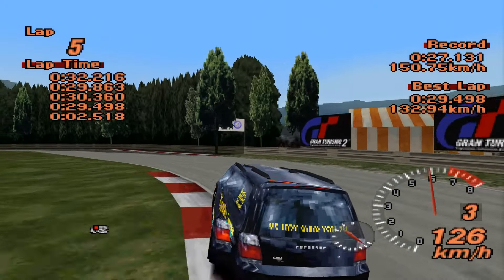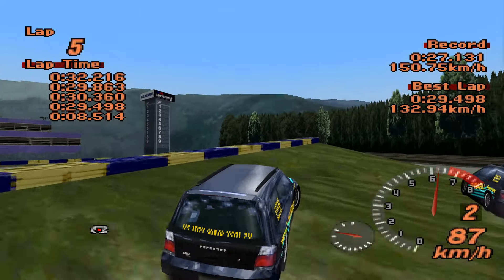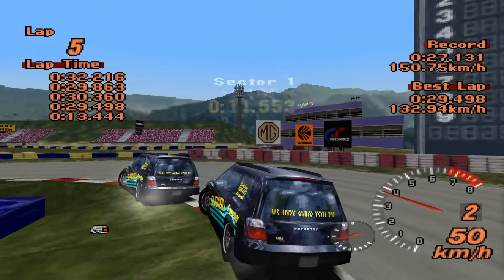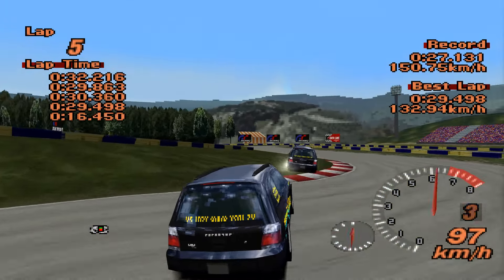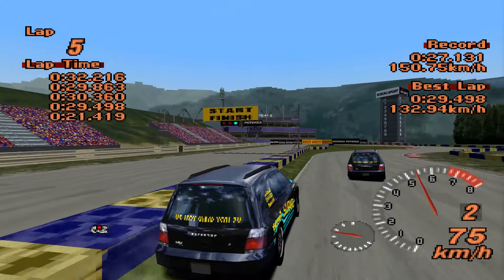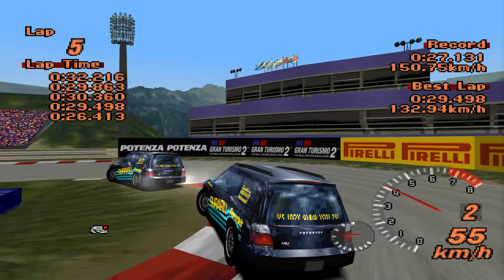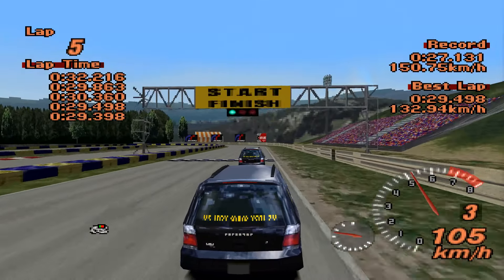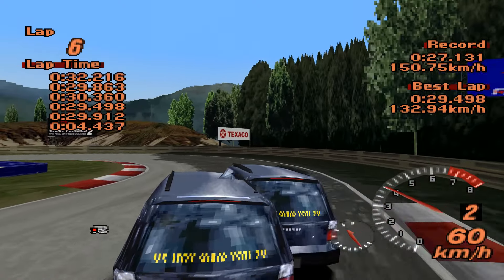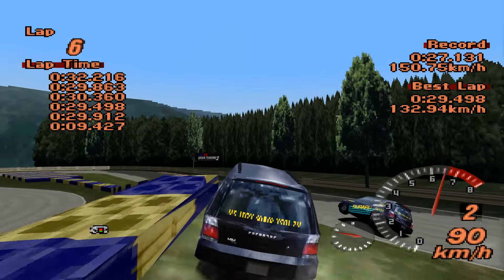29.498! Wow, that soft suspension doesn't seem to be disadvantaging it too much, because it seems to be getting up there in lap time. That's quick. It's just a bit soft, but other than that pretty good. Maybe going a bit cheeky with that corner cut, but this is the Forester. There's a little bit of understeer as well, as you'd sort of imagine with softly sprung cars such as this — not quite going to get it round there cleanly.